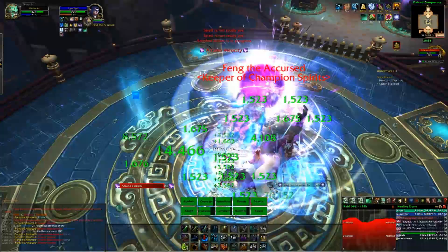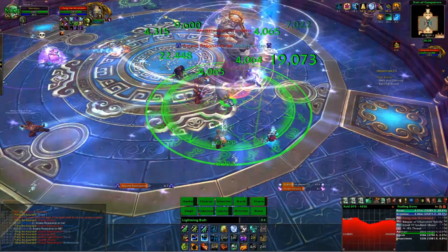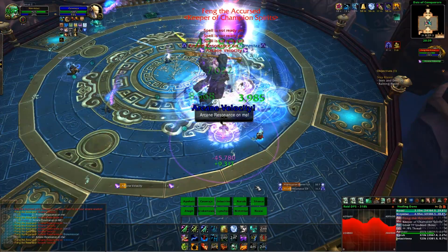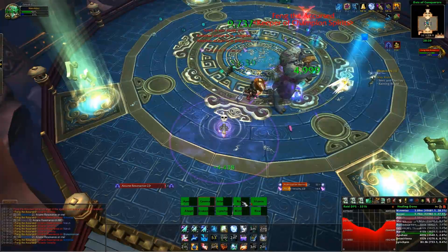In this phase you want no more than four Velocities, though you can transition at three. If you use the Nullification Barrier on the first and the third, you should plan for a fourth Velocity — so: barrier on the first, heal the second, barrier on the third, heal the fourth. If you're about to transition after the third, wait just a little bit, because you're going to need the Nullification Barrier for the first ability in the next phase.